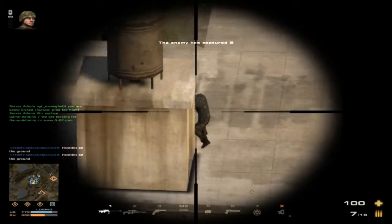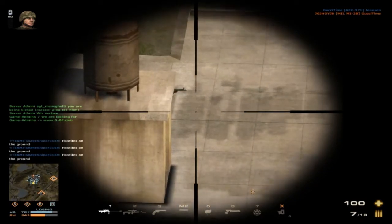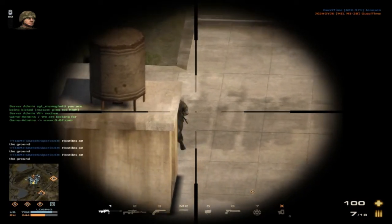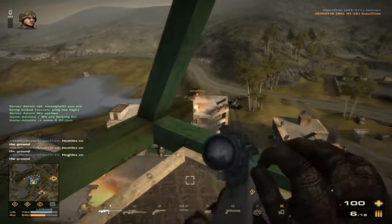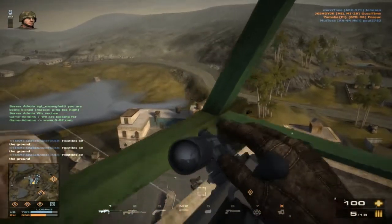Another thing a sniper wants to do is keep people off the AA guns and off the tow missiles — that will really help your pilot teammates out.